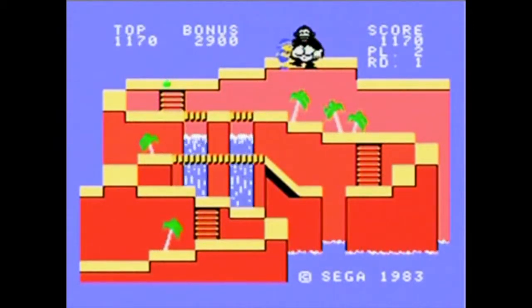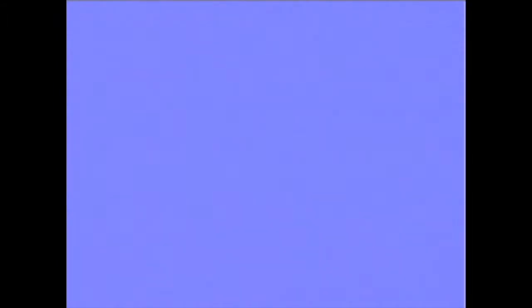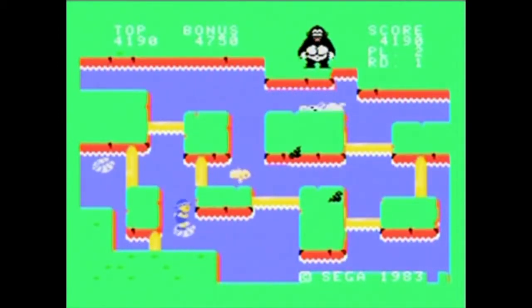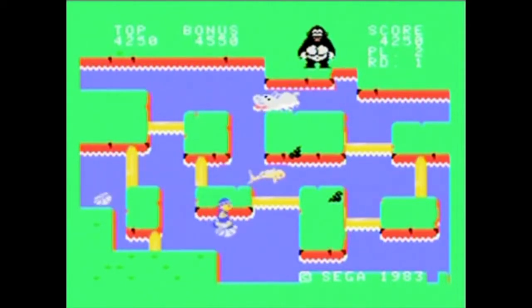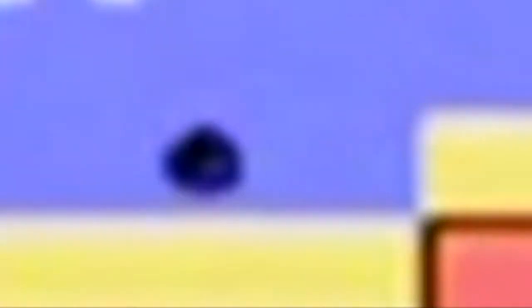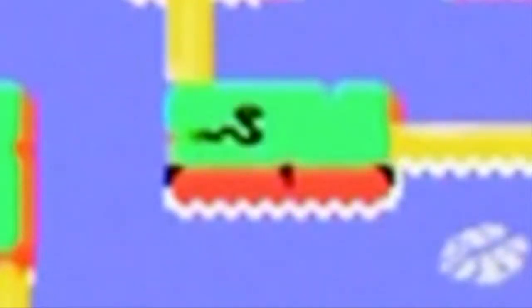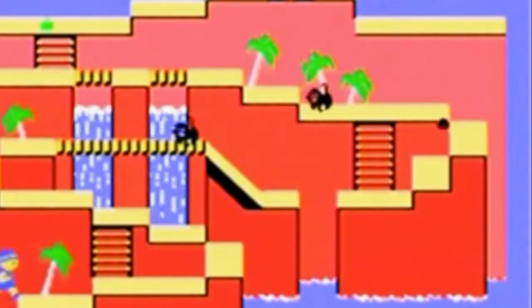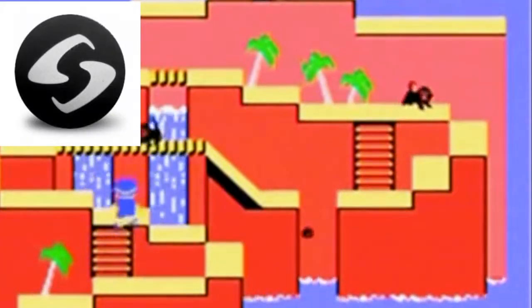The graphics in the SG-1000 version are okay. They're fairly well detailed and they aren't really any sort of hindrance, which is something you never want the graphics in your game to ever be. Though I can't go on without mentioning the coconuts and the leap pads — the leap pads aren't even green! When I first played this, I thought they were supposed to be rocks, even though they're shaped like leap pads. And the coconuts are super small and black, making them look more like black racquetballs rather than coconuts.